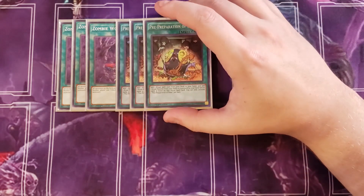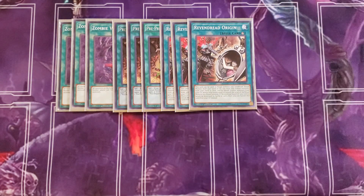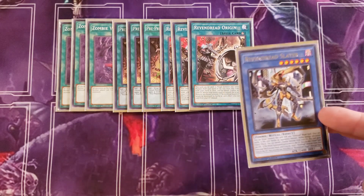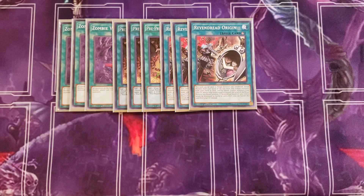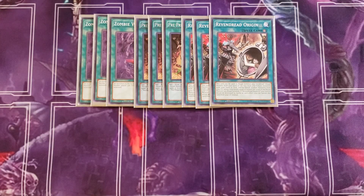We then play three copies of Pre-Preparation of Rites. This lets you add a ritual spell from your deck to your hand and add a ritual monster from your deck to your hand that is listed on that ritual spell. On Revendred Origin, which we also play as a three-of, it specifically lists Revendred Slayer, so you can add both from your deck to your hand off one Pre-Prep. Revendred Origin can ritual summon any Vendred ritual monster from your hand or graveyard by tributing from your hand or field, or banishing zombie monsters from your graveyard whose total levels equal or exceed the ritual monster's level. If a Revendred Slayer you control would be destroyed by battle or card effect, you can banish this card from your graveyard instead — almost like Return of the Dragon Lords.